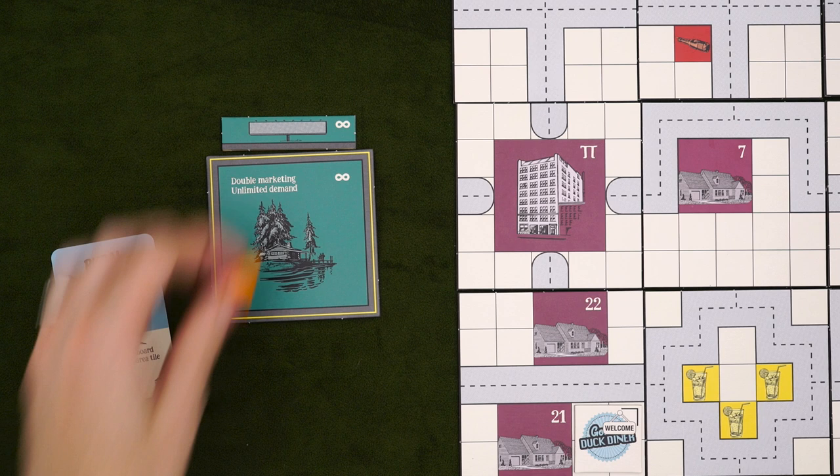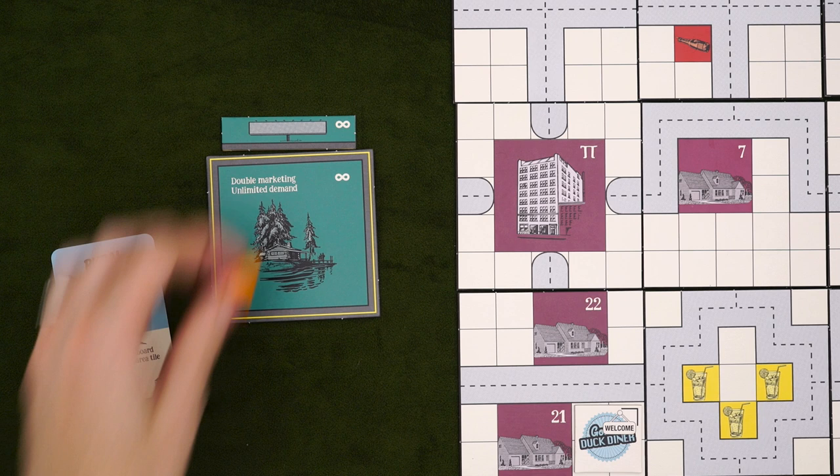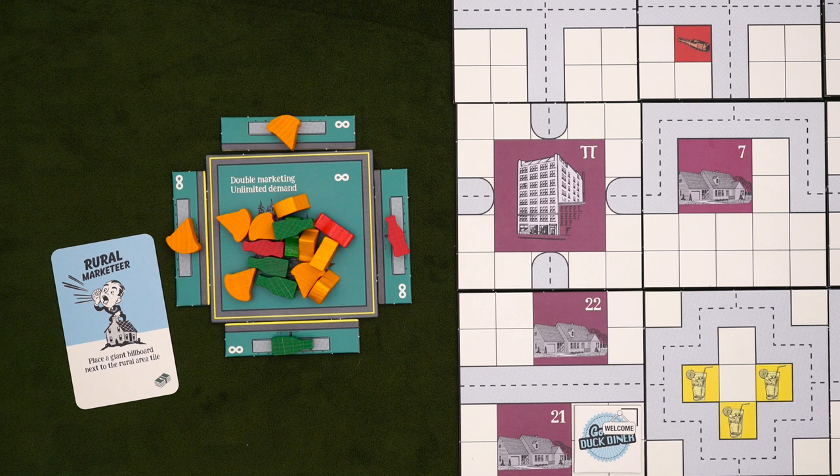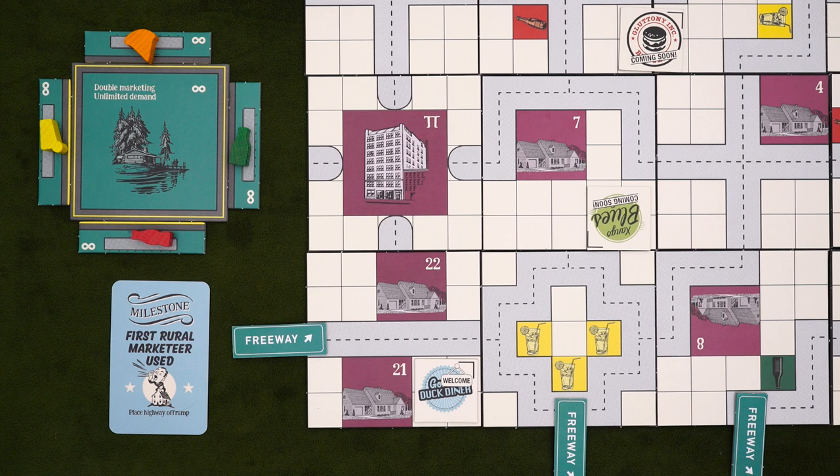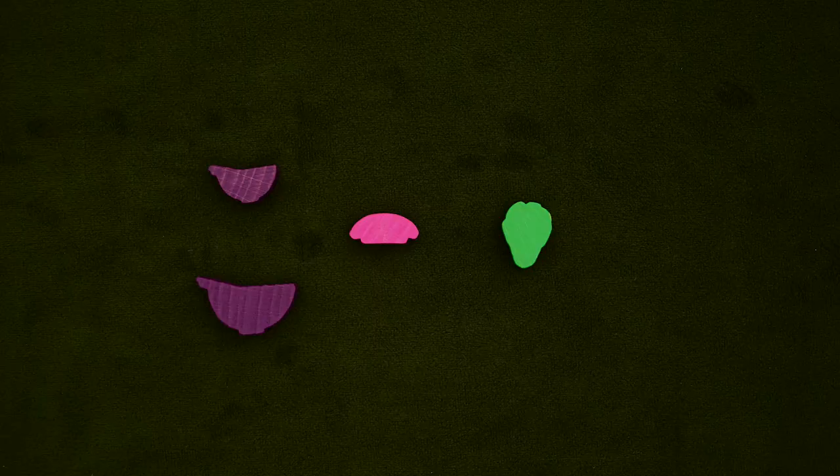Rural marketeers are a little weirder. If you're playing with these employees, who also get promoted from marketing trainees, you first place this rural area tile near the board. This represents all of the rural neighborhoods near the city, but not quite within it. When you play a rural marketeer, you get to place a giant billboard filling one side of the rural area. As it says on the tile, marketing yields double the demand and the capacity for demand is infinite. Giant billboards also last forever, so the marketeer will be busy for the rest of the game. The rural area can be thought of as a big house that eats last during dinner time, but because they live out in the boonies, in order to get to your restaurant, they'll need to take the freeway. This new milestone lets whoever gets it place a freeway off-ramp adjacent to a map tile so that it connects to an existing road. You'll count distance from any of these tiles, but know that there are only three of them. Anyway, that's all you need to know about the new marketeers.